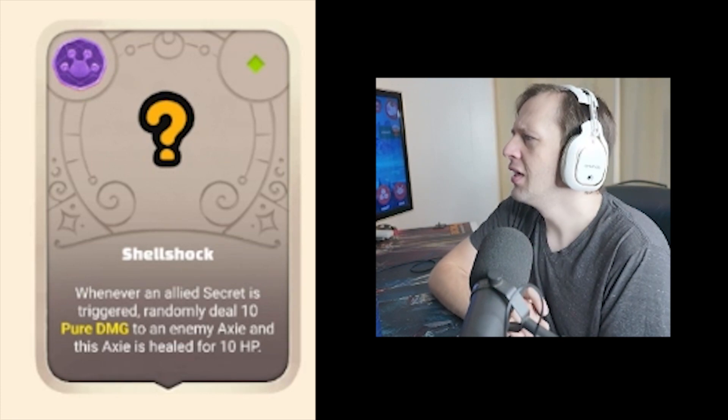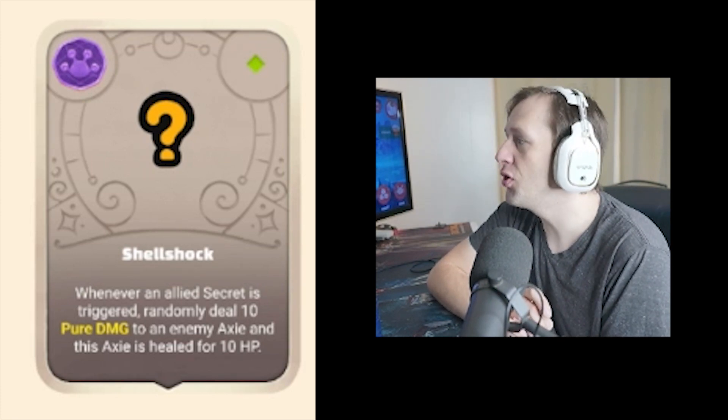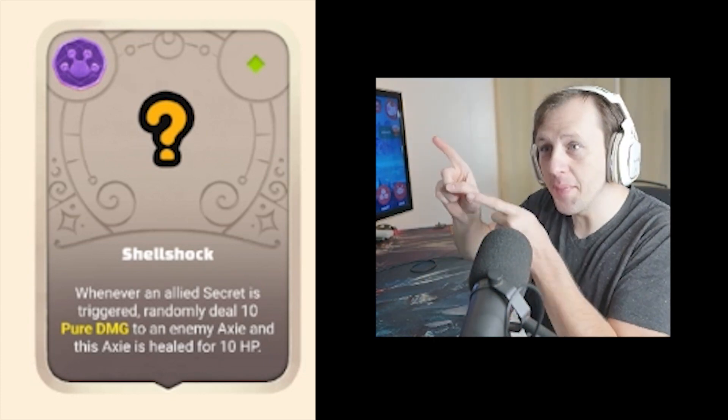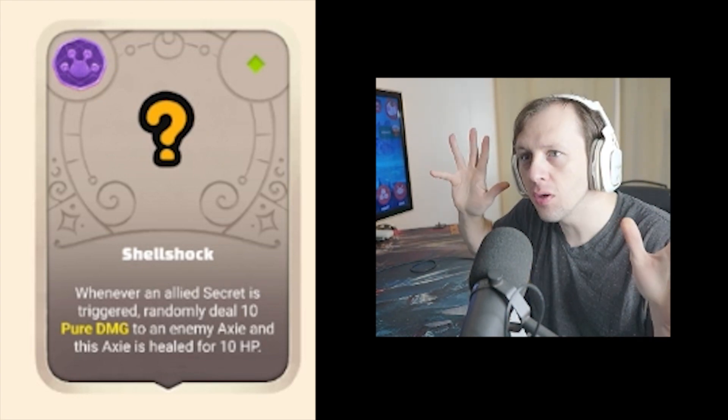Shellshock: whenever an allied secret is triggered, randomly deal 10 pure damage to an enemy, and this Axie is healed for 10 HP. Heal 10, deal 10. That's what makes me think Tiny Spike might also apply pure damage.